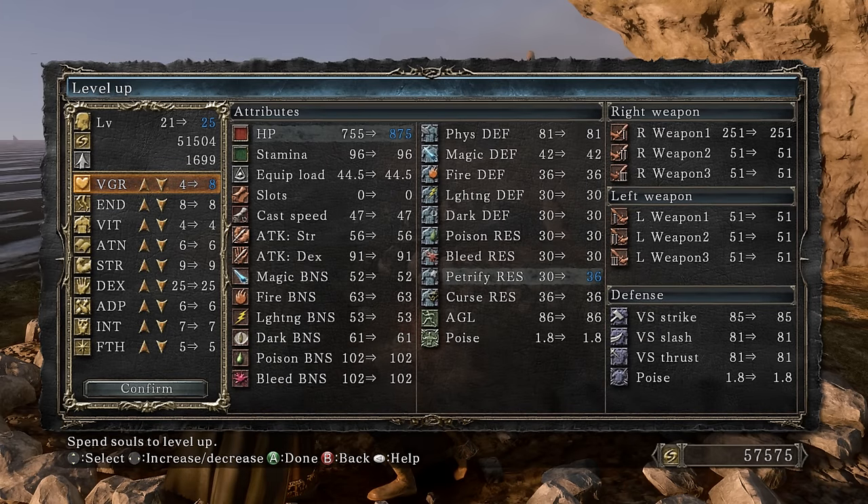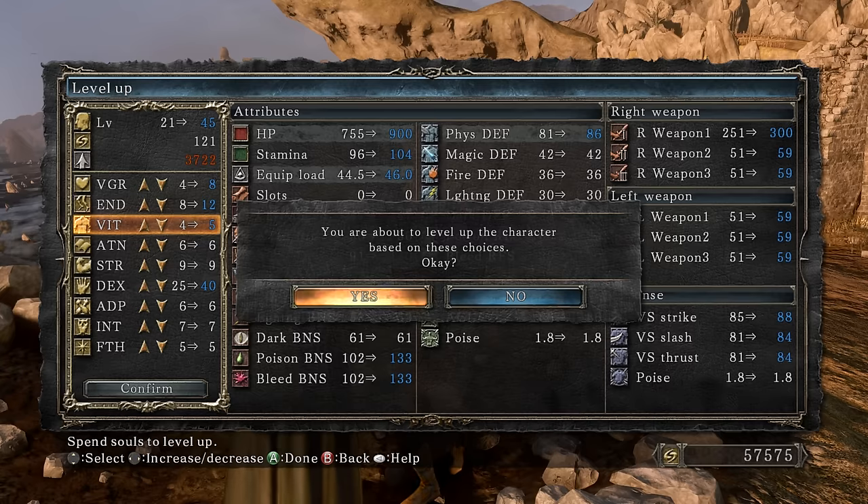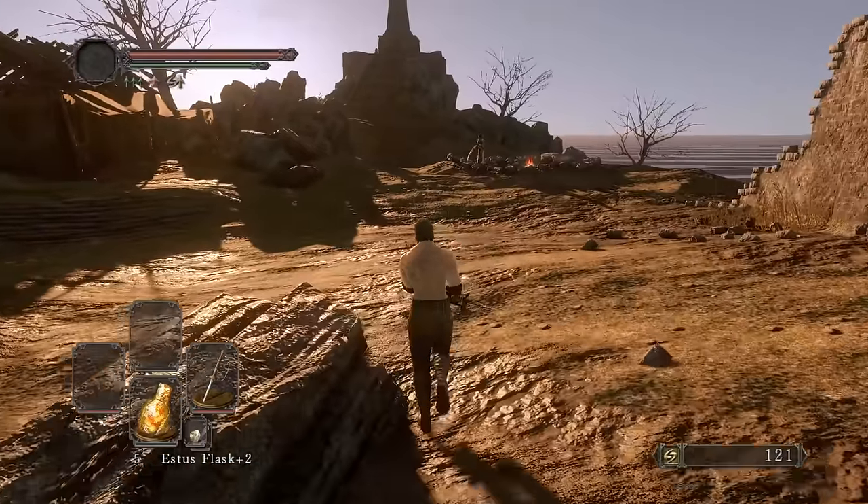Might as well level up in the meantime. Getting 40 dexterity — look at that, 49 more damage. We'll do that for now. Of course, let's head towards the Shaded Ruins for the Black Scorpion Stinger.